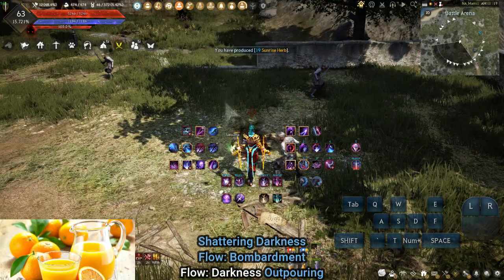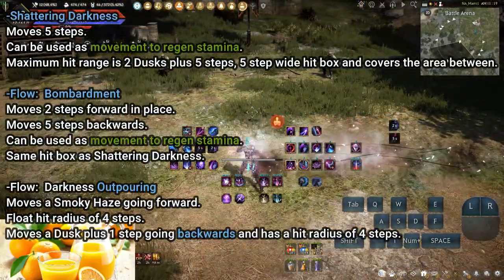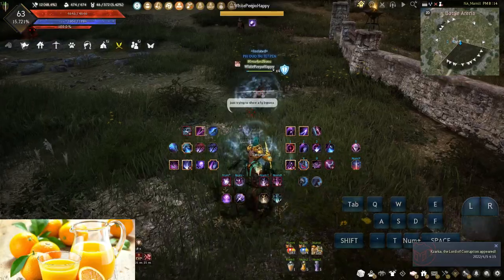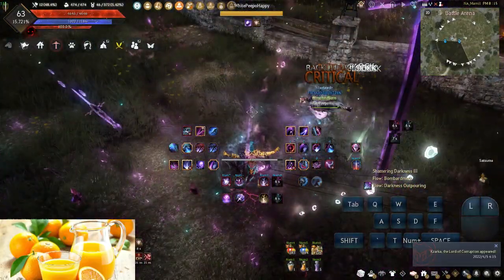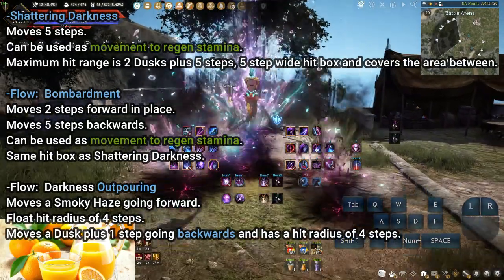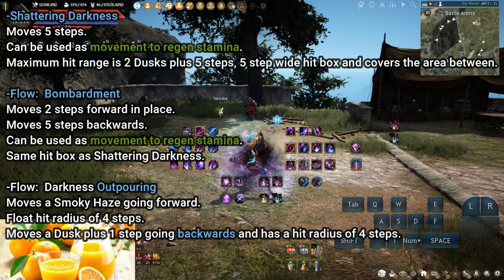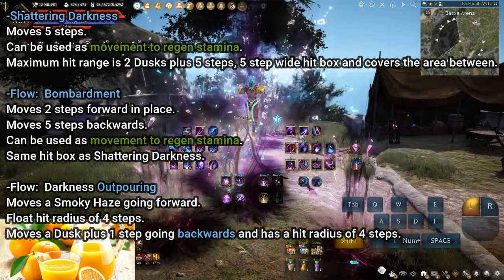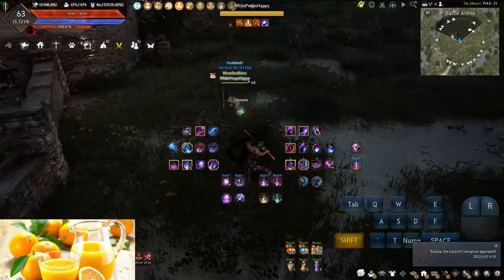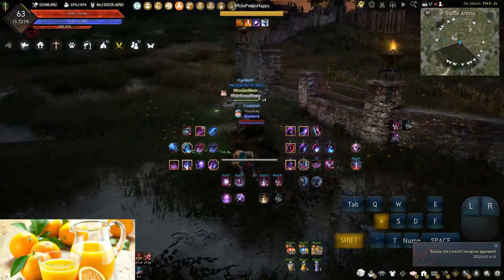Shattering Darkness: primary damage trade and pressure skill while maintaining neutral. Flow Bombarder: cast in place against non-aggression and backwards to counter aggression. Flow Darkness Outpouring: can be used to aggressively bypass forward guard; the flow can sometimes be used as secondary CC going backwards to counter additional aggression. Continue to keep the reticle on the opponent during animations to maintain forward guard in the correct direction. Be wary going forward with Flow Darkness Outpouring as it has no protection and can be easily punished if you are predictable.